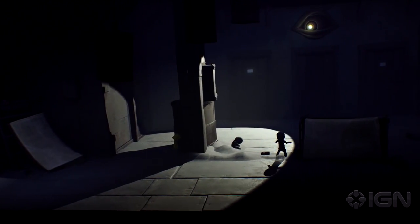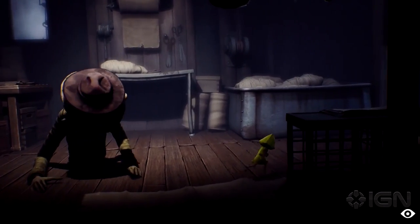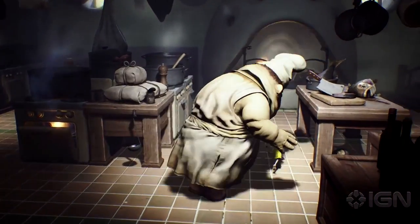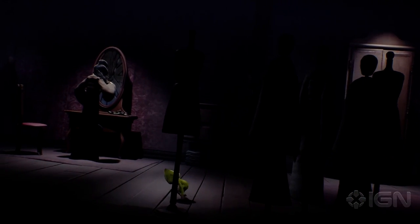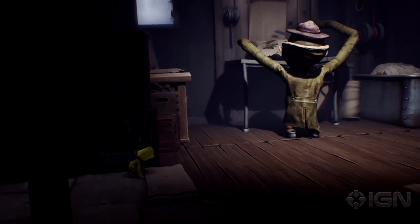You'll need to creep past, outsmart, or most horrifyingly of all, run and just hope you're not caught by the likes of a nightmarish custodian, deformed twin butchers, or the ghoulishly beautiful woman in kabuki dress that haunts Six's dreams. Oddly for a horror game, you know where your predators are and what they could potentially do to you at almost all times. You're more worried about them knowing where you are.